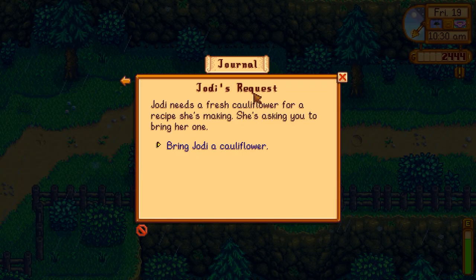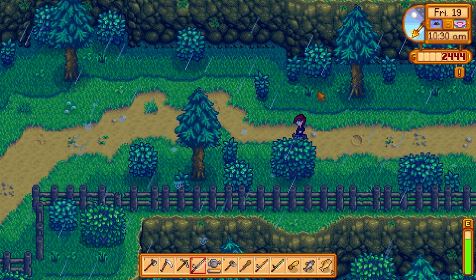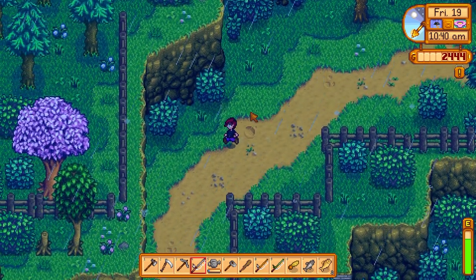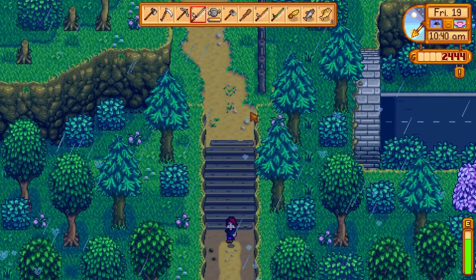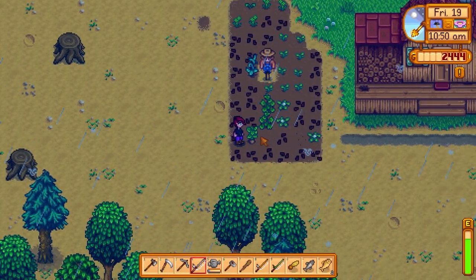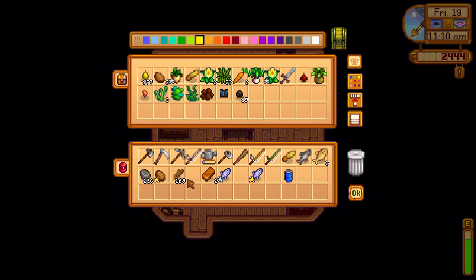I have a journal entry. I know Jodi wants cauliflower. I still need to go to level 40 in the mine, build a coop, and enter the adventurers guild. I've already killed the 10 things — I just have to go into the guild building. So if I don't have time to do that today, that'll be on my list for tomorrow. Oh, I do have something ready — a potato!